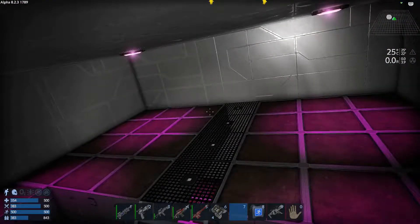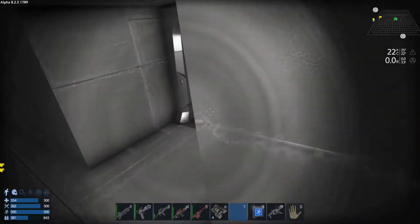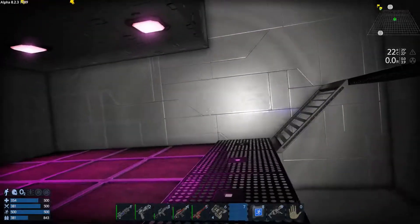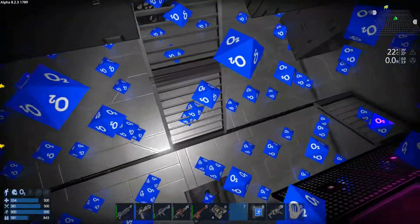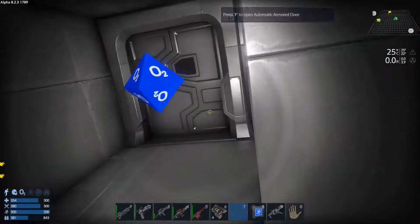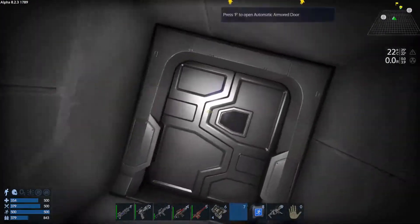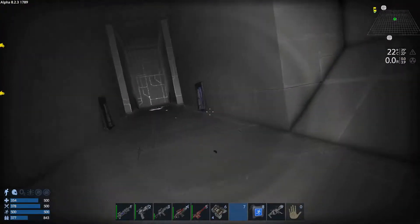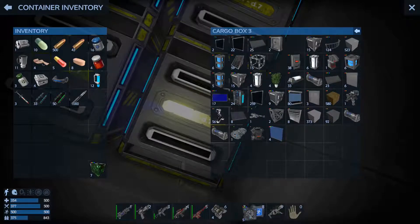That should take care of that. Now I need to start putting air into the base. Let's go ahead and turn the oxygen on — oxygen is on. We are going to check — we have oxygen in this room. Let me take a quick look around here real fast. There is no oxygen in there. So basically that is the only room that is oxygenated at the moment.